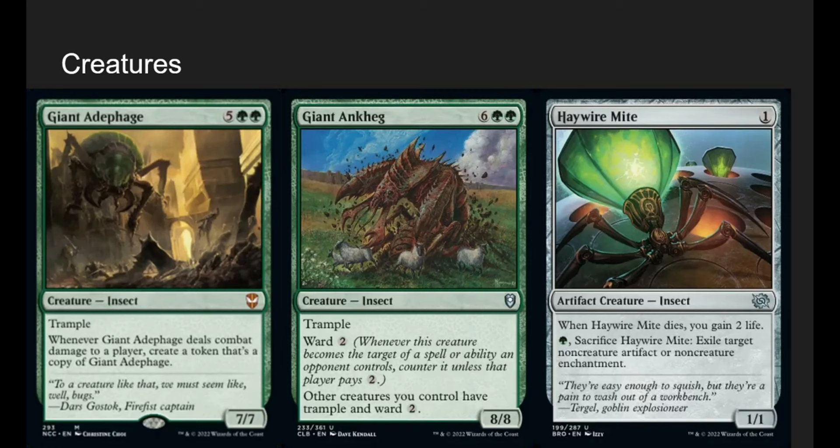Giant Adephage is a 7-mana 7-7 with trample. When it deals combat damage to a player, make a token copy of it — so you flood out with giant 7-7s: first you have 1, then 2, then 4, and the game's over by that point.